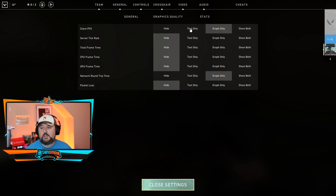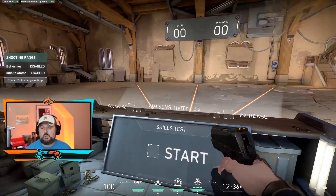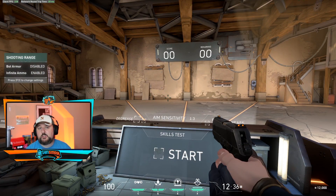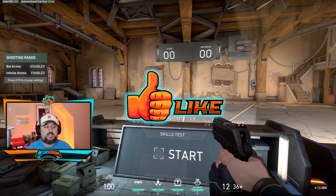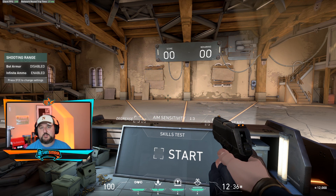I personally recommend running the text display — it's out of the way, small, and doesn't bother you as much. That's how you turn ping and FPS on in Valorant. I hope you enjoyed this video — if you did, smack that like. I have more videos you'll enjoy if you're looking to play Valorant, and I'll put a video at the end showing you how to get whitelisted for the beta.